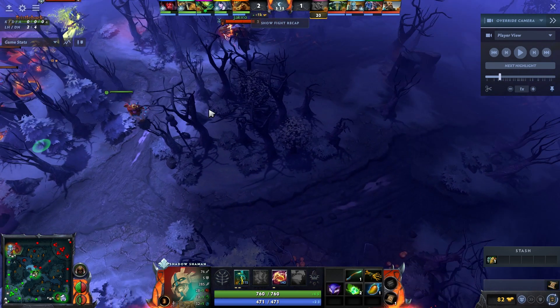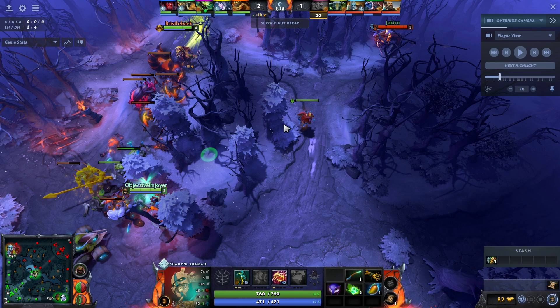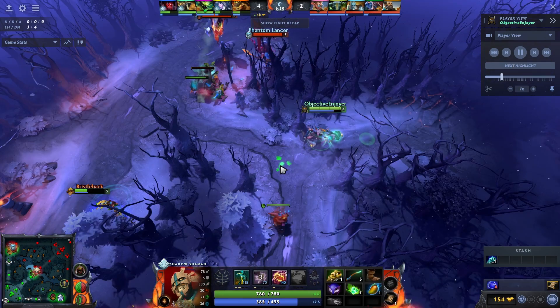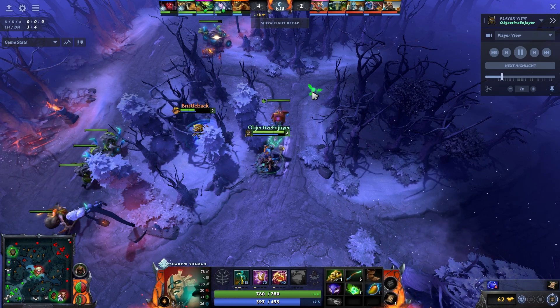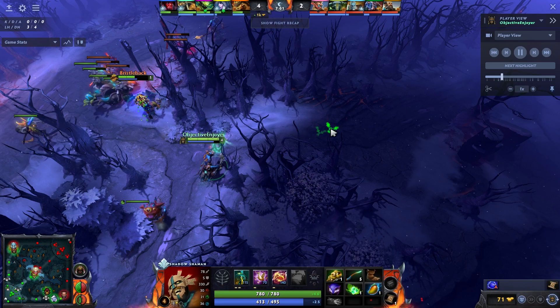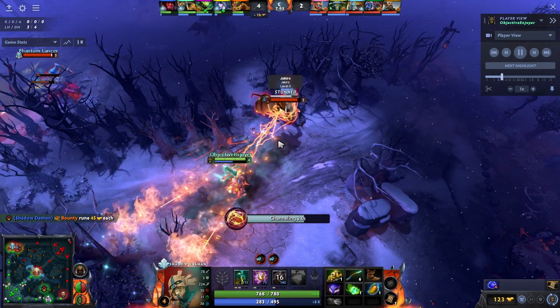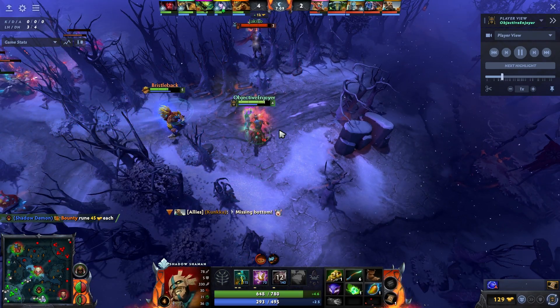That ward would be much more helpful on the other side of the trees so I can see rotations coming through and cut them off. When your support is already playing in that position, it's a really bad ward — you're getting vision your hero would already provide. As I mentioned last week, I could look to roam mid to help secure runes, but I was much more interested in shutting down the pressure and snowballing to keep Bristleback's farm up.